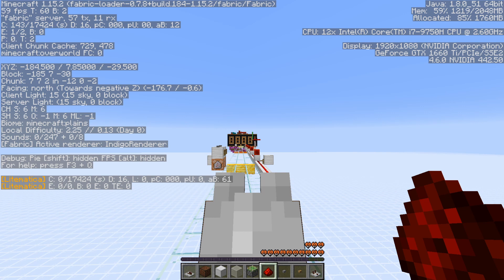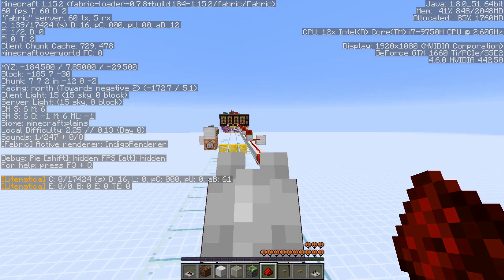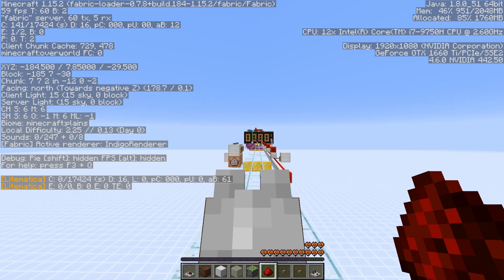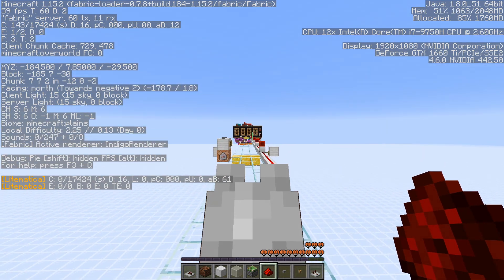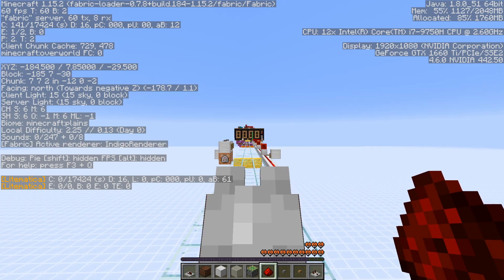When you do this, you want to align your character to make sure you're looking perfectly straight. Look down at your coordinates at the XYZ, then one column down you see blocks, then chunk, then below that it says the direction you're facing — at the very end of that line it shows the exact coordinates you're looking at. Mine right now says about 179. You want to make sure that's exactly straight — in this direction it's going to be 90 and 0, and in this other direction it's 180.